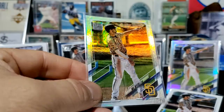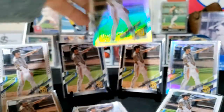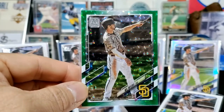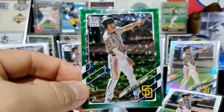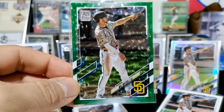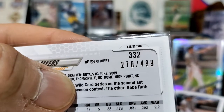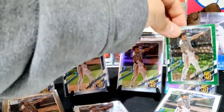Then I have the rainbow foil version of the card. And then this one I call the swirly green card — I'm not really sure what it's called, it's a green variation with a swirly texture. I don't know if it's cracked ice or whatever, but I think it's really cool. I definitely wanted to pick it up.